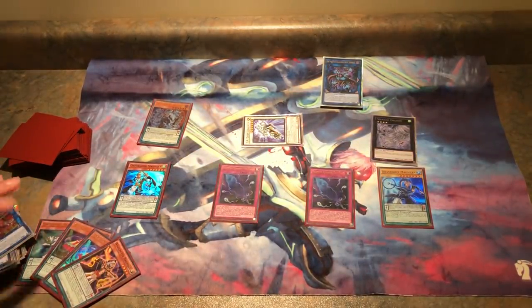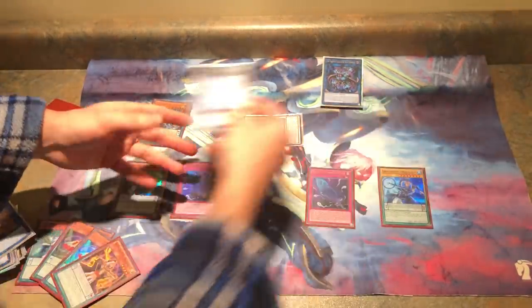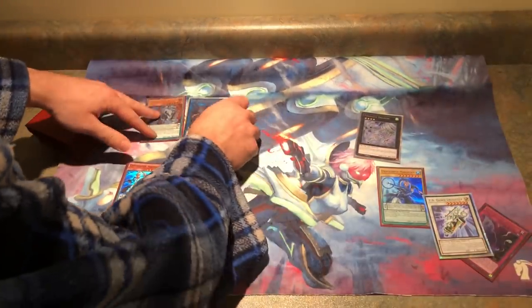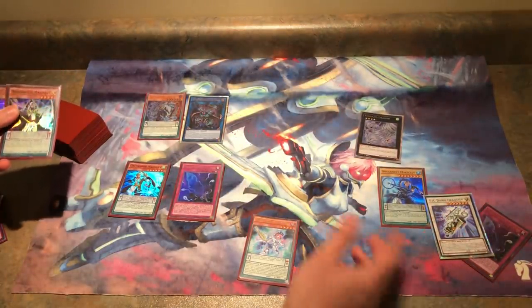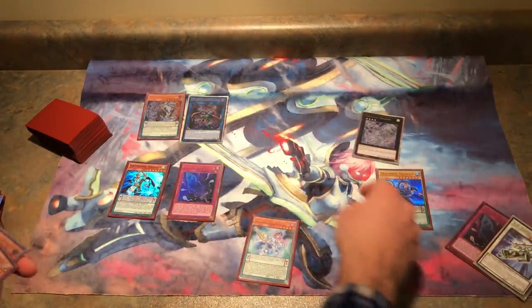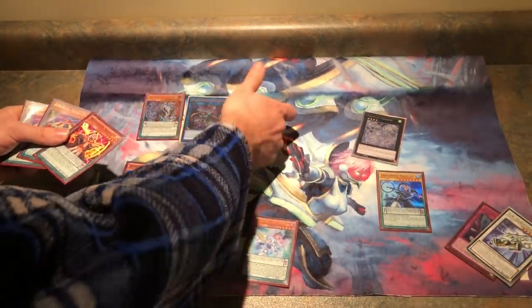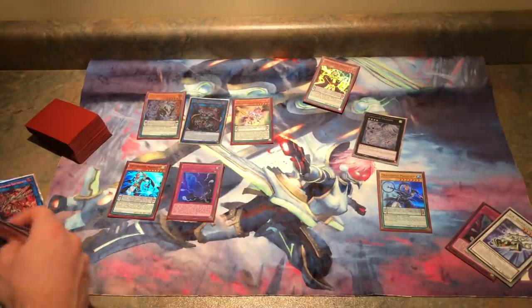For example against Altergeist: they can't resolve Marionetter, can't use Faker's effect, because everything is negating them. When they set three and pass, Tornado pops one on their turn, another on your turn, Dragster negates the last one, and they can't use monster effects. This board negates monsters and does two pops in total — never-ending negates. These take care of spell traps, these take care of monsters, and together you simply cannot lose. Then on your next turn, Rusty Poison comes out, go into Dark Rebellion, Rusty pops another card, and you OTK absolutely easily.